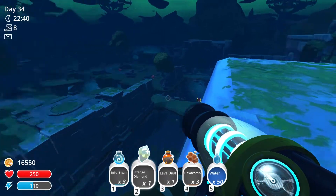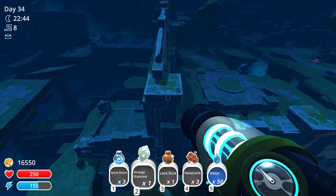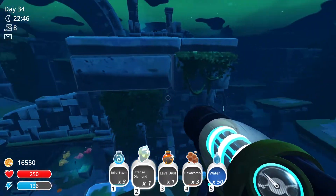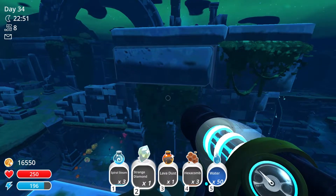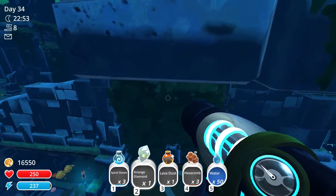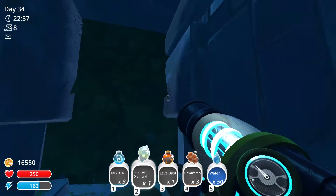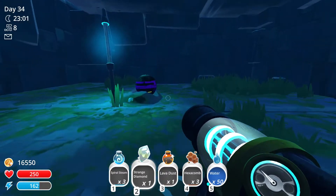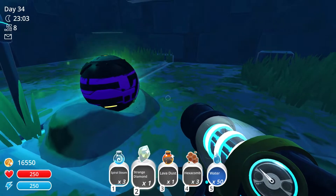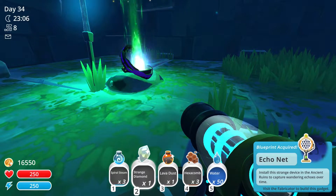The boom corner is right over there if you need to orientate yourself. Then we come up this wall, and if you see that little green patch, we're gonna fly through that. This is probably the best hidden treasure pot in the game. As you can see there's a small opening, and here you have the next purple treasure pot. This one is for the echo net — a gadget that you can actually just build in the ancient ruins and it will catch echoes.